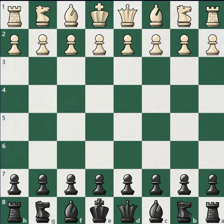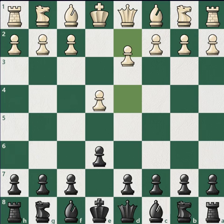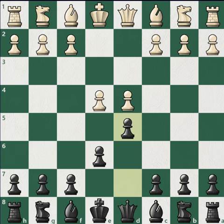It's short and simple: e4, e6 - classic French - then d4, d5. After d5 it's all in White's hands. White can play the advance, which we covered in the previous video. White has a lot of options here; most of them are not that good, some are main lines, and some were created by grandmasters and surprisingly win but haven't been played by anyone else since. So let's look at what happens when White takes - exd5.